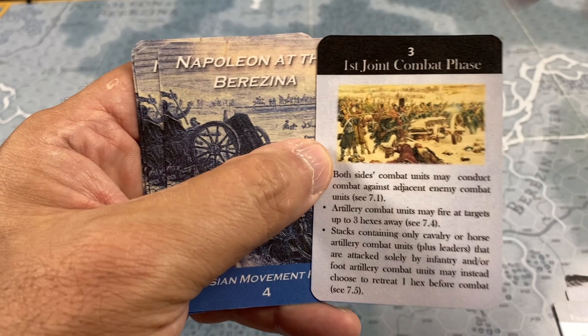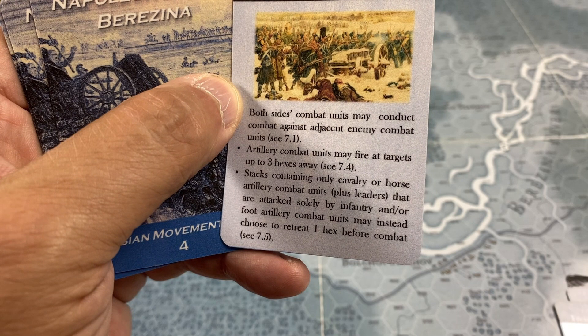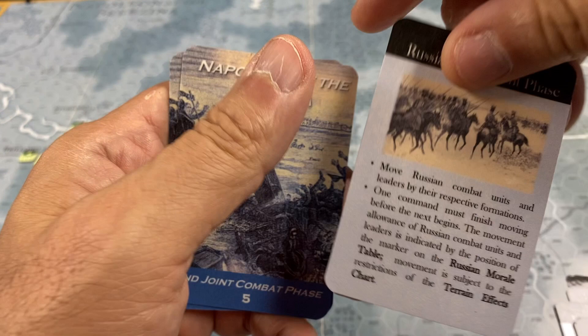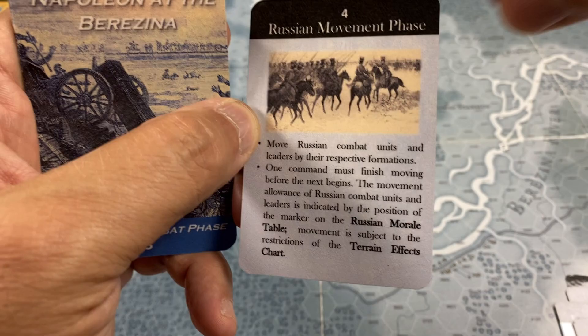Then you have the first joint combat phase, the first of two combat phases in the turn. Players may conduct combat; artillery can fire at targets up to three hexes away, and stacks containing only cavalry or horse artillery can retreat one hex to avoid combat. Next is the Russian movement phase, where you move the Russians according to the game's rules, which specify what kinds of French units they will approach. Then comes the second joint combat phase after the Russians move.